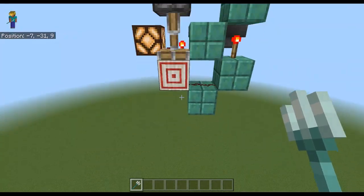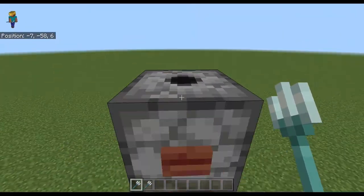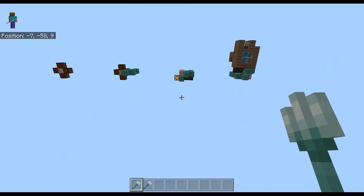Oh, that one trident hit the button down here — that's why it shot another one up. If we just shoot a trident from the bottom it looks like that.